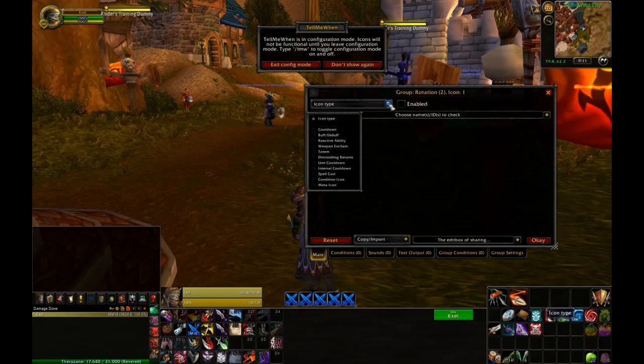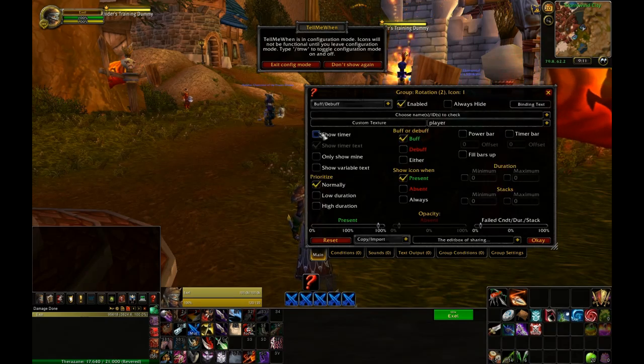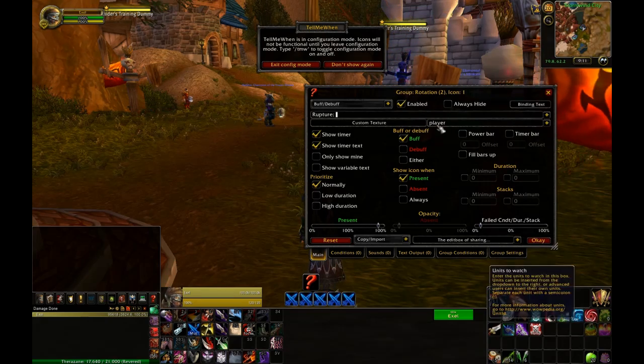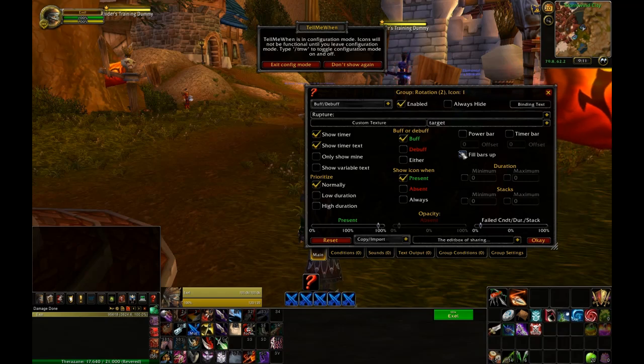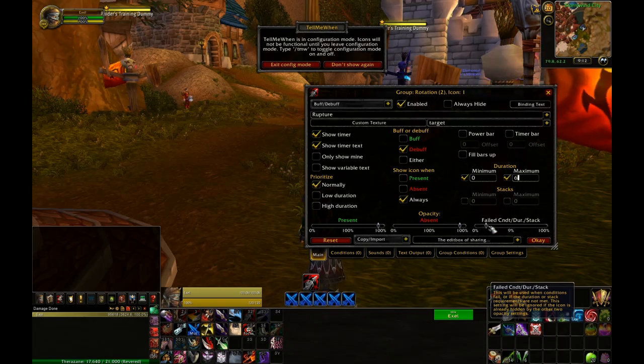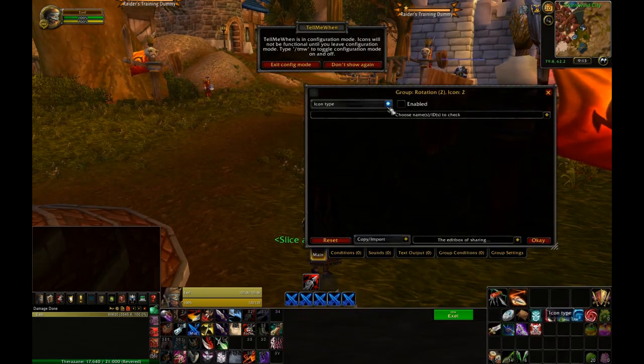The first thing I want to track for this group is Rupture, which is a debuff, so that's going to be under buff/debuff. I'm going to enable it and be sure to show the timer so I can track it precisely. I'll type in Rupture and choose it from the list, set the target to my current target, set it to a debuff, and make it always present because I always want to be tracking Rupture. I'm going to set the duration to a maximum of six seconds so that when my buff is about to fall off I'll know it's about time to refresh it. When it is more than six seconds it's going to come up with a failed condition. I'm going to put that to 20%, so I'm always going to have Rupture visible to some degree — it'll just be lighter whenever it's not actually up.